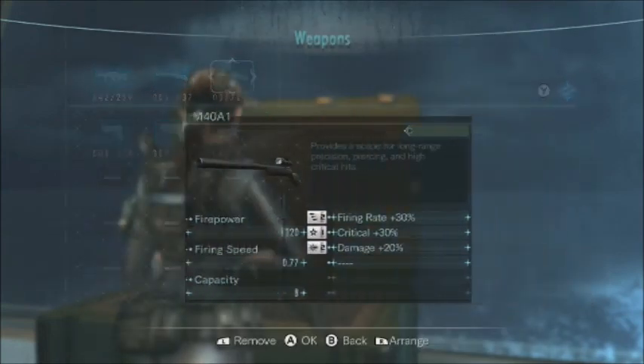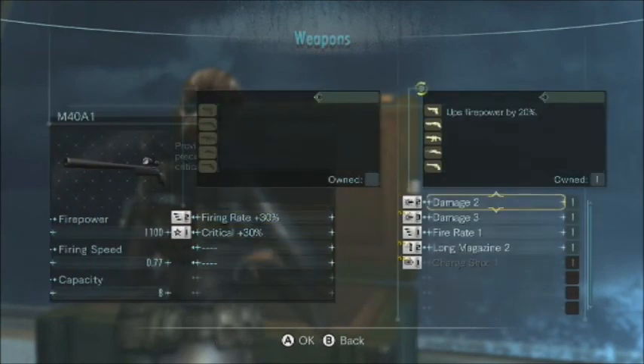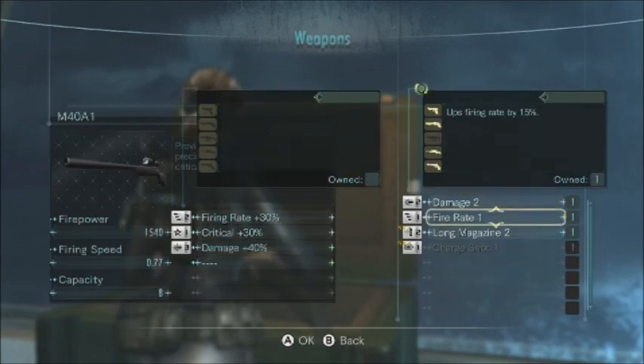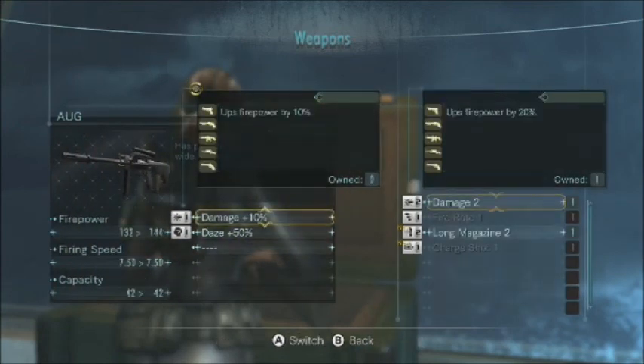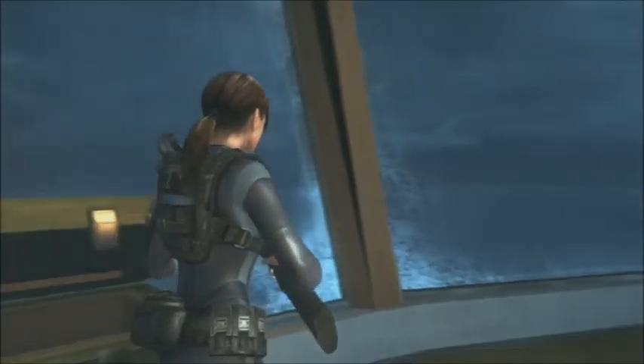Okay, so here's what I'm gonna do. I'm gonna remove Damage 2 from the rifle and put Damage 3 on — after all, more power. And in turn I'm gonna swap out the damage on the AUG.